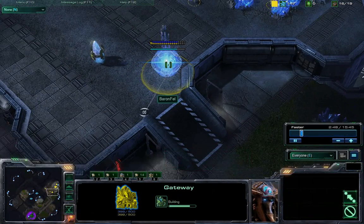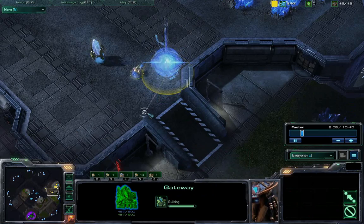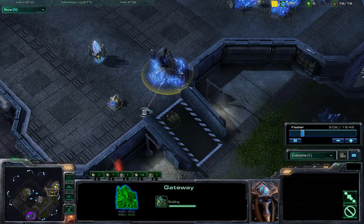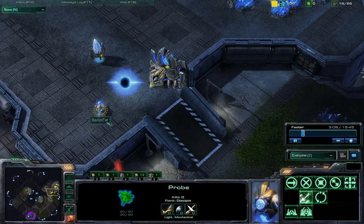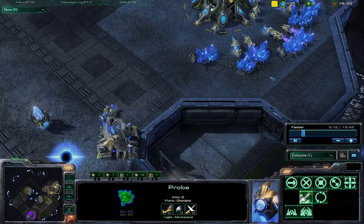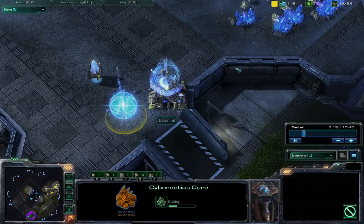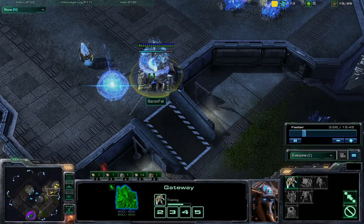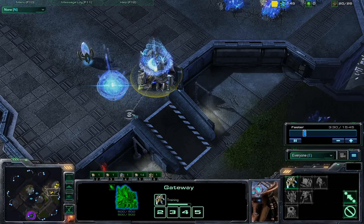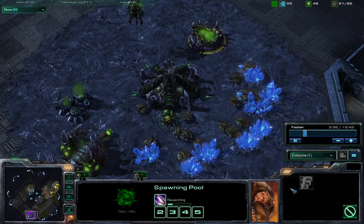Because of that threat we see Baron Fell having to wall off, going to probably be getting the cybernetics core right here. We see that he's rallied his first unit to this spot, and this probe is going to be making the cybernetics core. He's using the probe that has minerals in hand, which is not the best choice as it is more efficient to return the minerals first or use a different probe. Cybernetics core going down, zealot on his way being chrono boosted. Metabolic boost is indeed on the way.